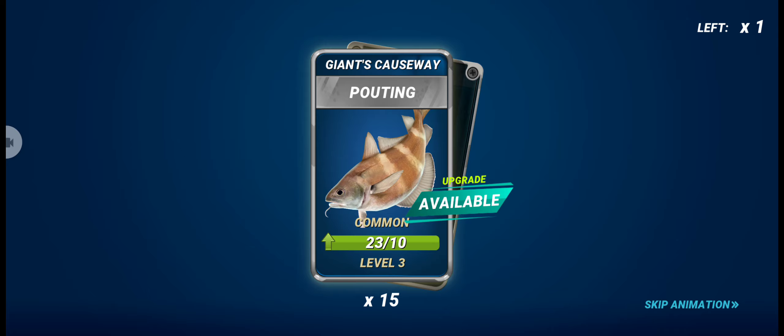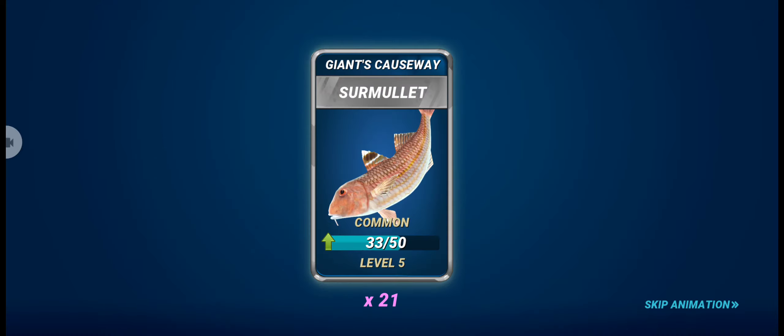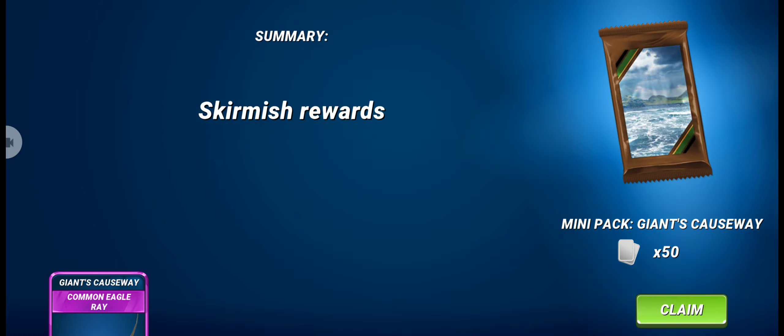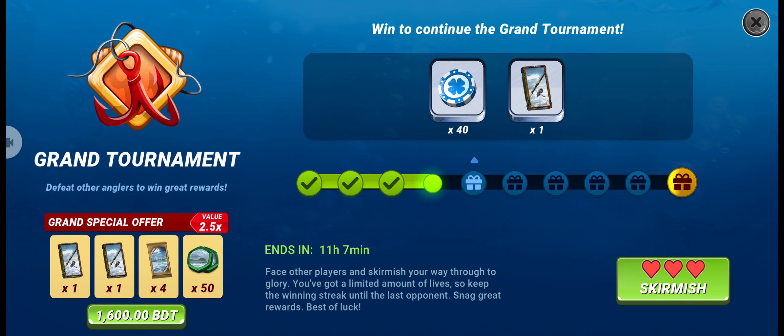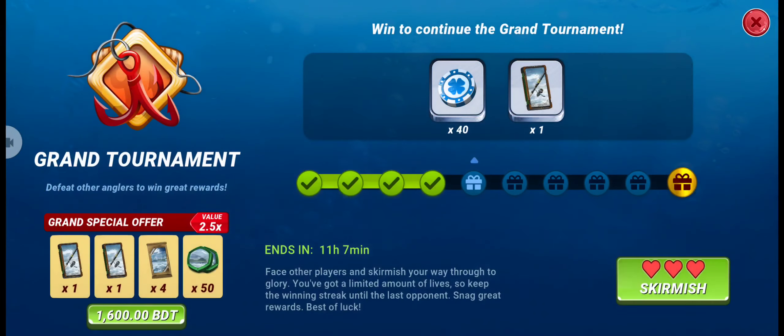We got 15 lures of Pouting, which means we can upgrade it to level four, and we got 21 lures of Charmulet. Now let's go for the fifth round — if we can win this round, we will get a small pack of rod for this new fishery.